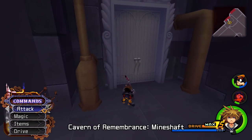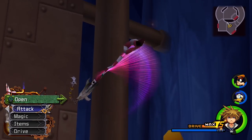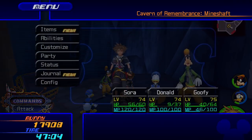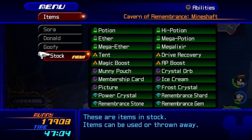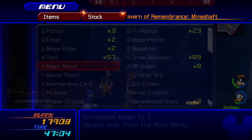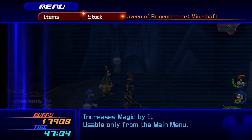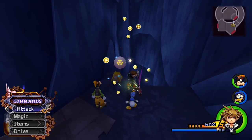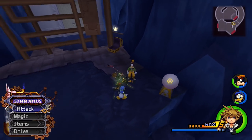Now we can go to the Mineshaft. We can grab another Magic Boost — we haven't had one in a long time. Obviously equip that and use it on Sora immediately. His magic now matches Donald's, which is pretty cool.